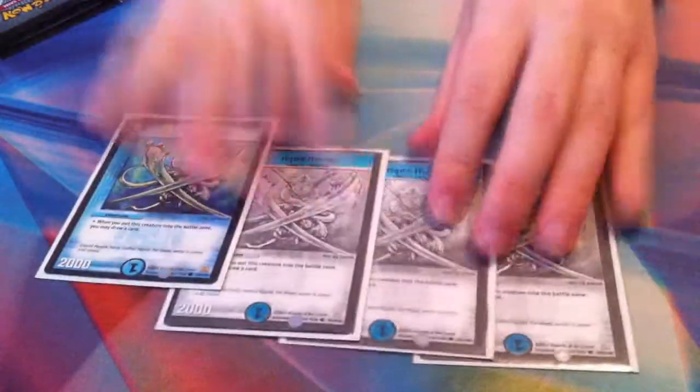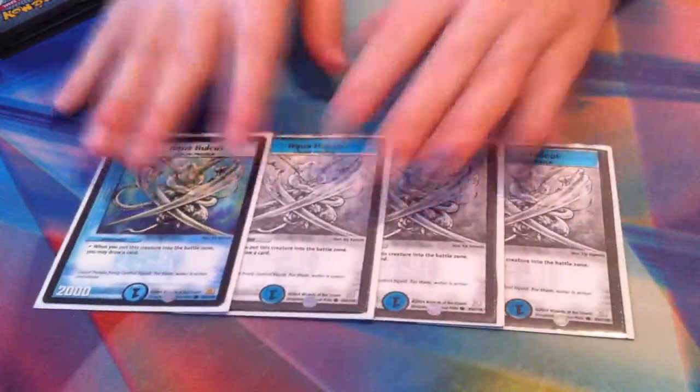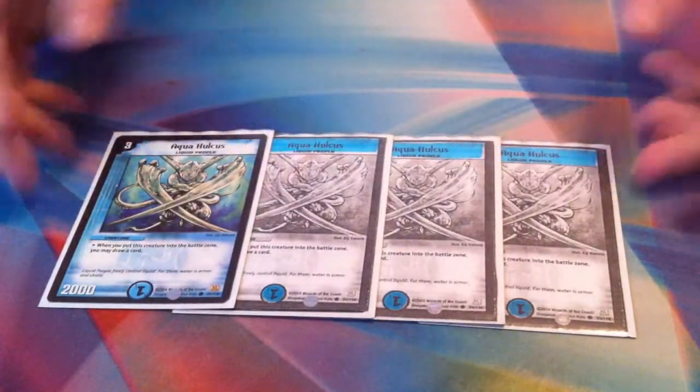For the rest of the water, you could actually go many ways, but this is how I decided to go about it. To continue the draw power — draw power is always good — you gotta go with the four Hulcuses. Hulcus is just really nice to have, so I'm running four of those.